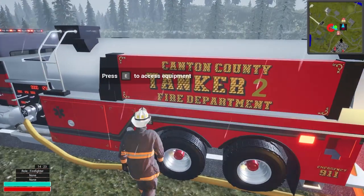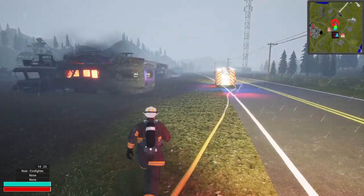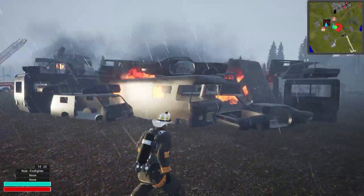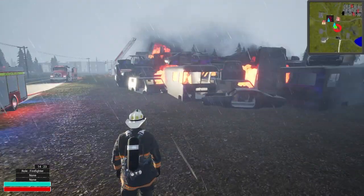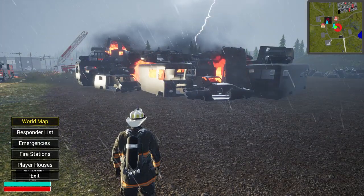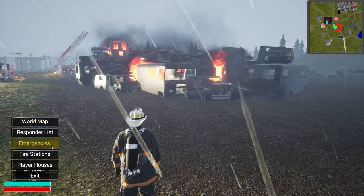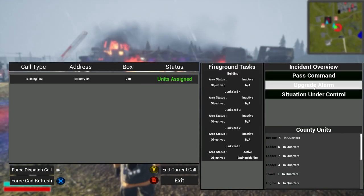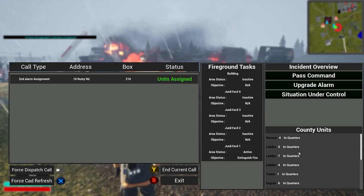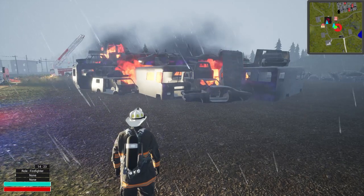Let's get some air going — go to Gear, Air Pack. It looks like the fire is only on this side of the scrapyard, so we're good with that. We couldn't get the ladder going but that's alright — it'll be in the game in due time. Let's go to Emergencies, establish command, upgrade the alarm — let's do a second alarm assignment.